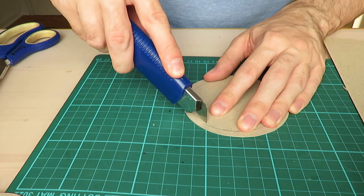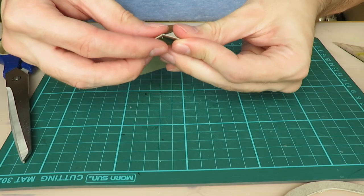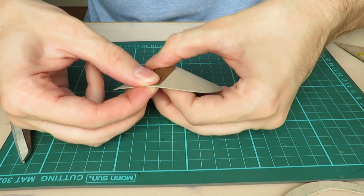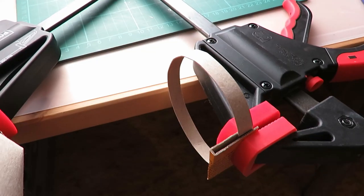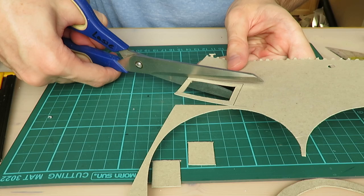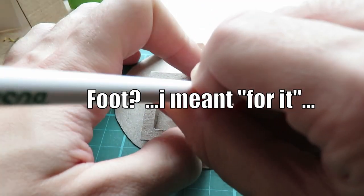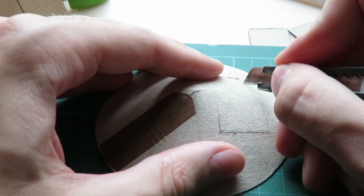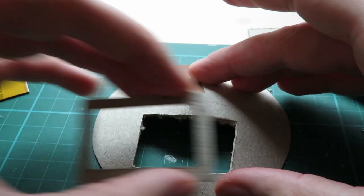I cut out some eyeballed pieces from thin carpet and test fitted them. To keep the roof in place while the glue dried I used some oversized clamps. For the hatch I just cut out a rectangle and then marked out where the roof should have a hole for it. Doing it like that went surprisingly well.